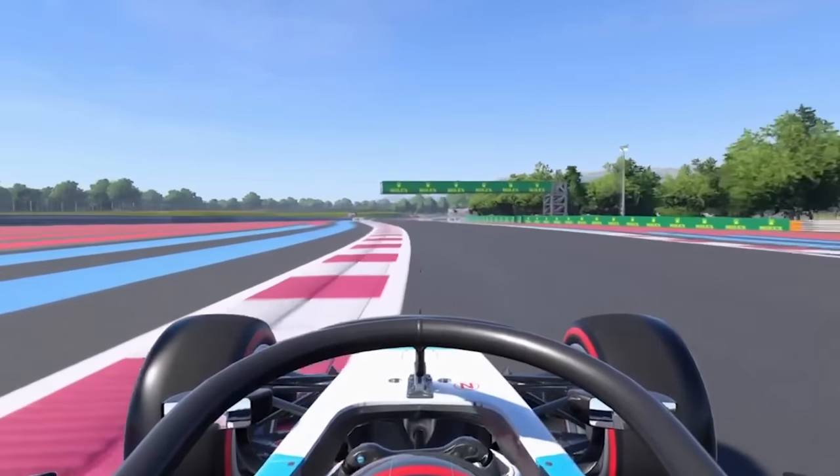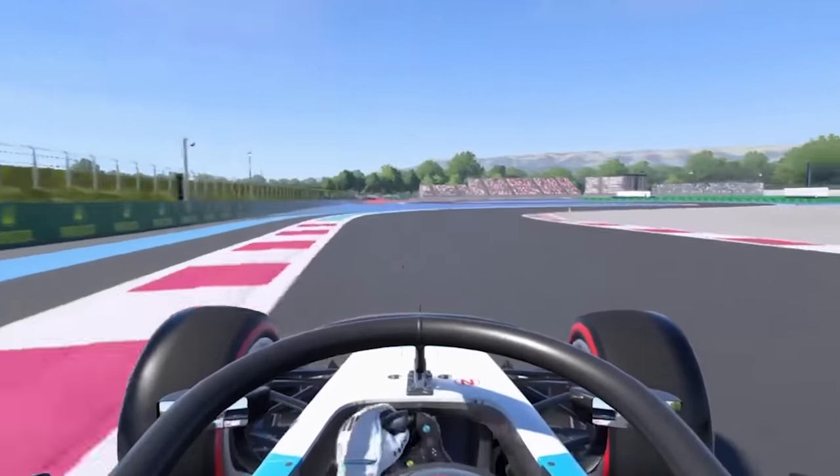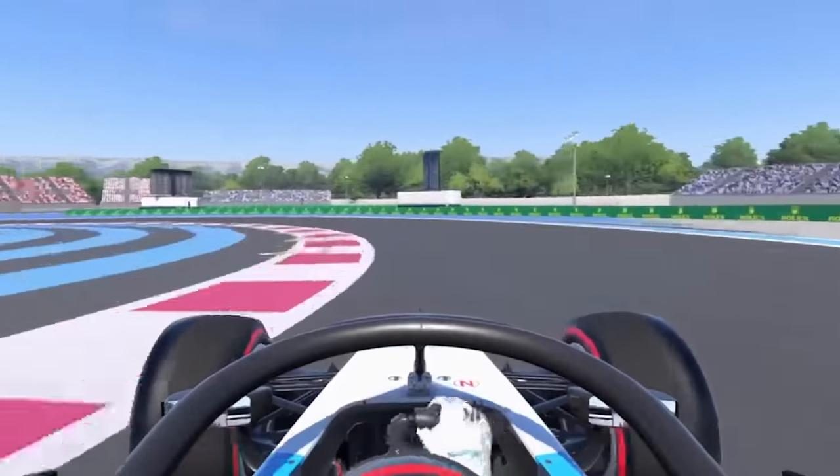Now the long drag down towards turn 3. Keeps the left hand side and throws the car in at the 50 metre board, hit the apex.